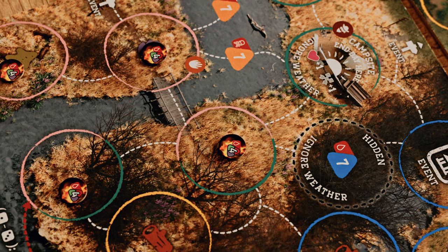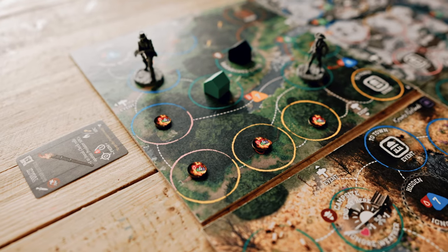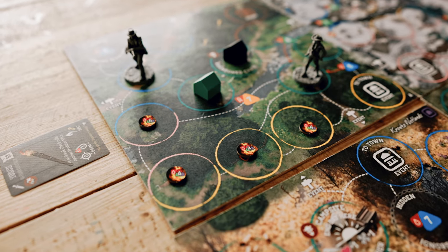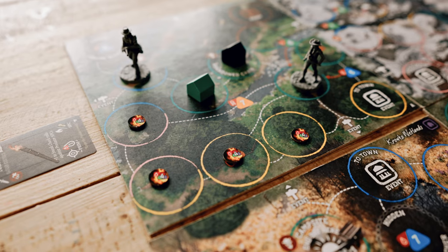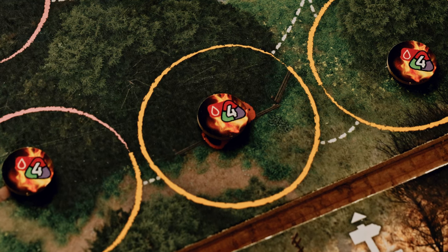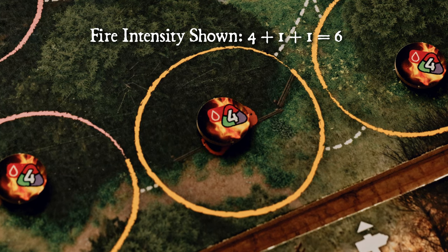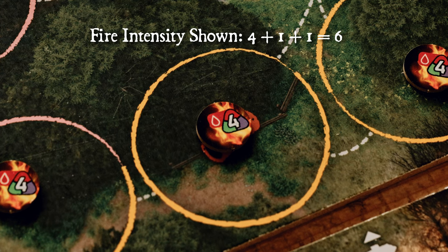During the fire spread step, if a wildfire has no acres to spread to, it burns out and is removed from the board. As fires grow, so does their fire intensity — the rating given to every fire equal to its current size. To calculate fire intensity, locate which fire token was placed first and observe the difficulty of its skill check, then increase it by plus one for each other connected fire token within line of sight. The resulting number is that fire's intensity.